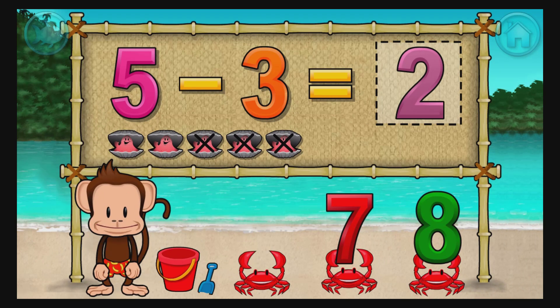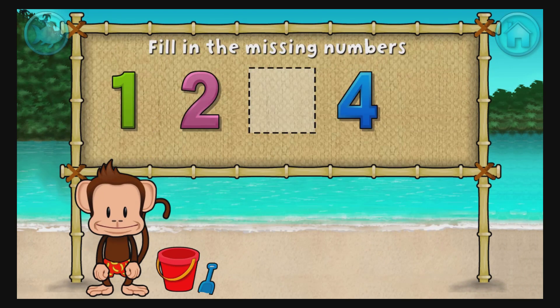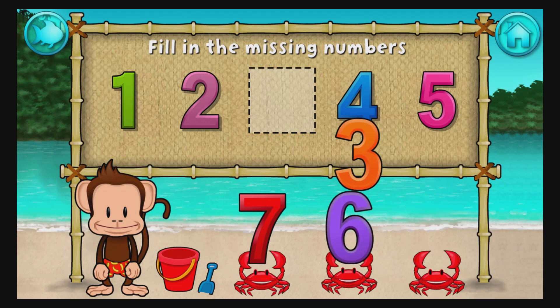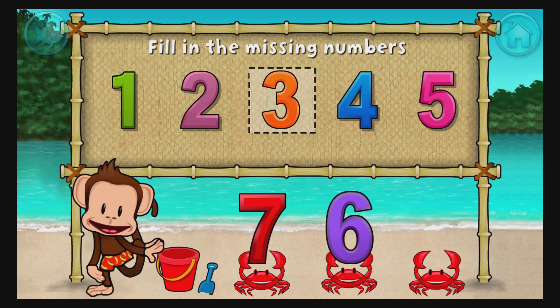1, 2, 4, 5. These numbers are in order. Fill in the missing numbers. 1, 2, 3, 4, 5. Stupendous.